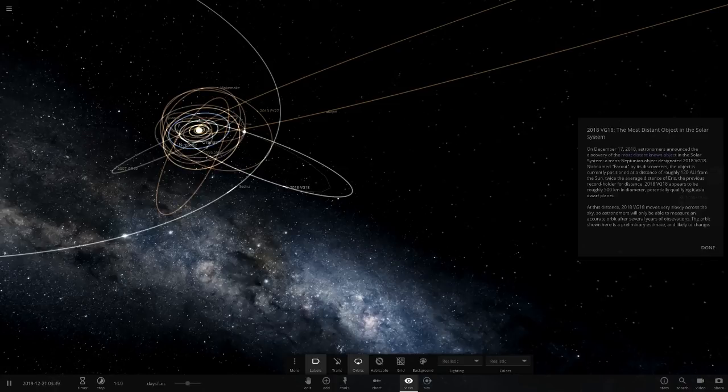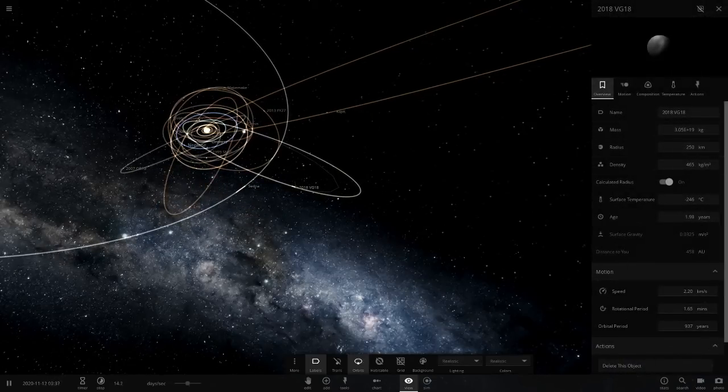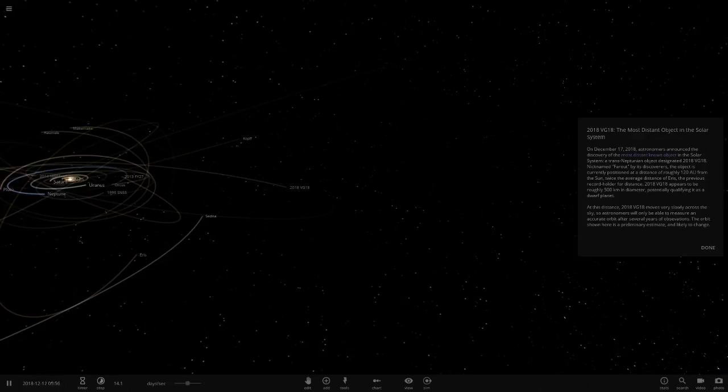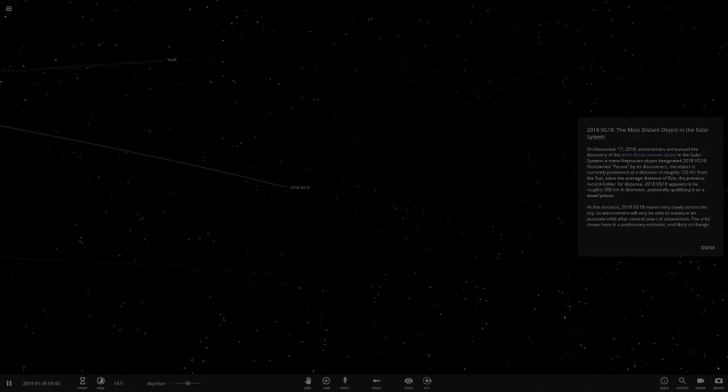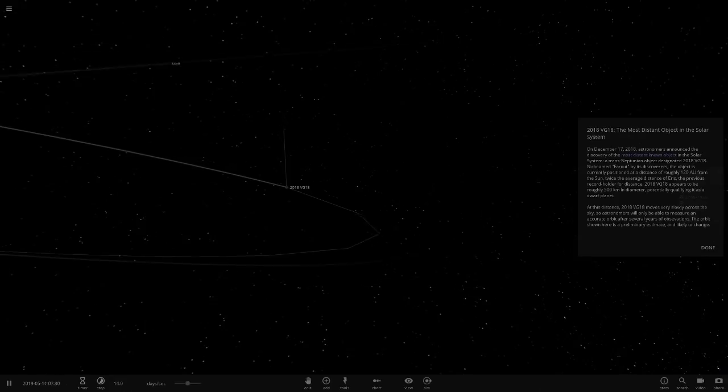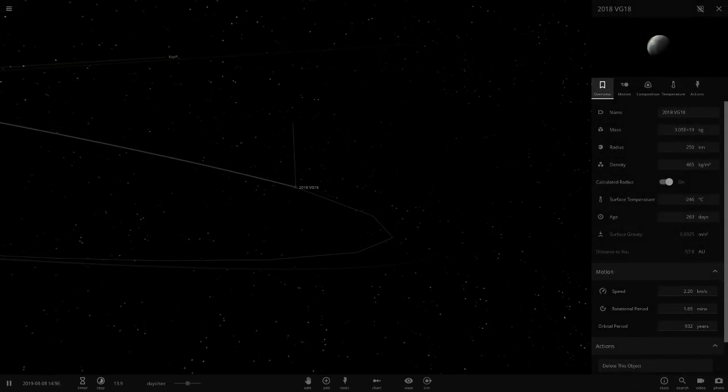It's nicknamed 'Far Out.' The object is currently positioned at a distance of roughly 120 AU — twice the distance of the previous record holder. It appears to be roughly 500 kilometers in diameter, which is bigger than the Goblin, and it is potentially a dwarf planet.